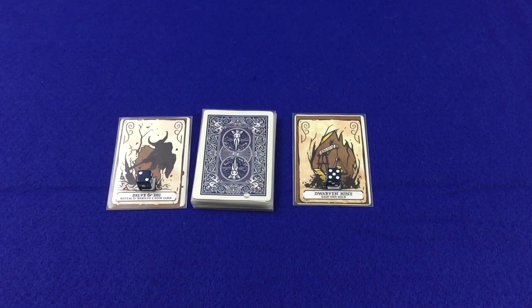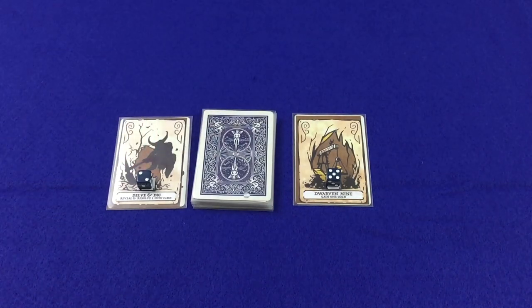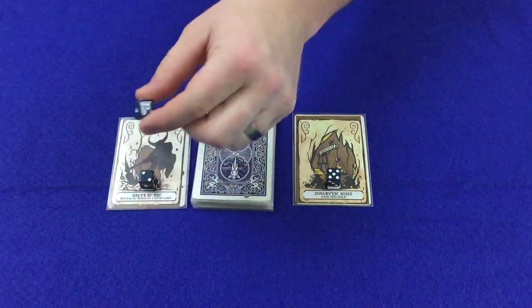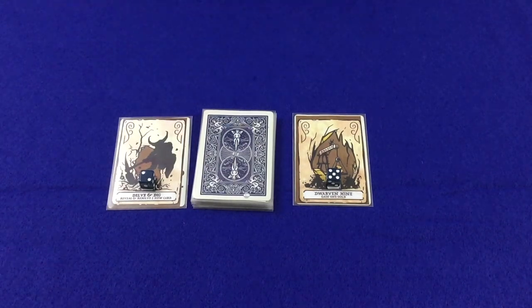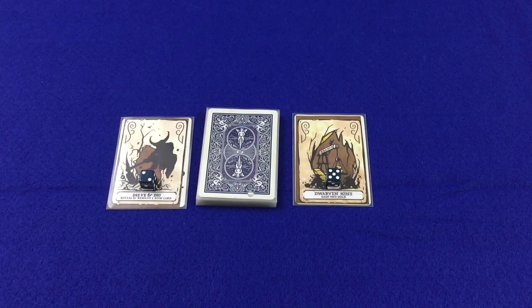Once a player's dwarves are placed, the player enters the dig phase. In the dig phase, the player must first identify which stack of dwarves has the lowest value dwarf on top — that dwarf then digs at that location. In this case the lowest value dwarf is a two, so the Delve and Dig location will be dug. To dig, the player removes the digging dwarf and leaves any other dwarves in the stack. The removed dwarf belongs to the player now and will be used on her next turn. The card from which the dwarf was removed then activates.